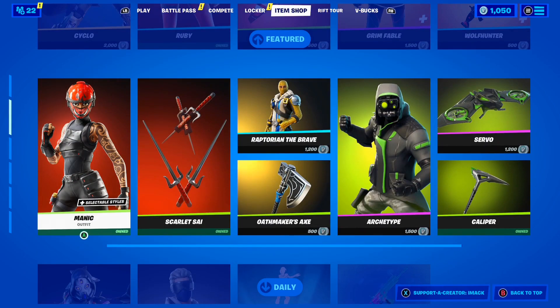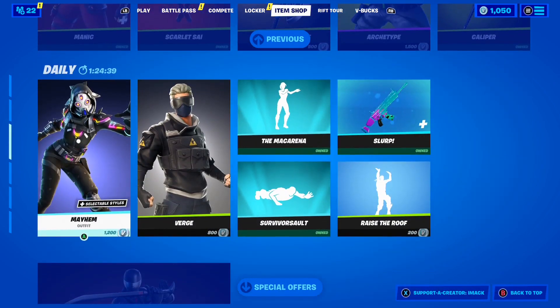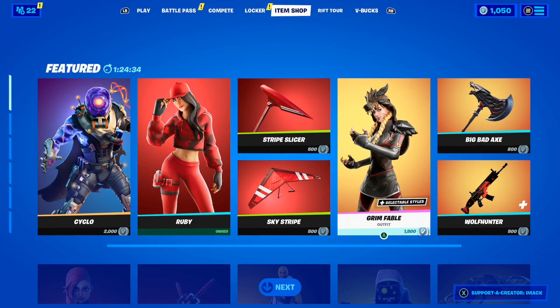On August 6th, the skins are going to be releasing in the shop. That is right — the official release date for the new Street Fighter skins here inside of Fortnite is the 6th of August, 2021.